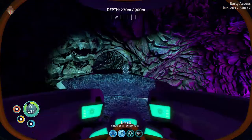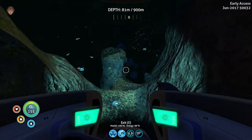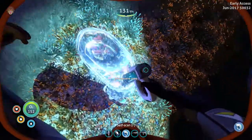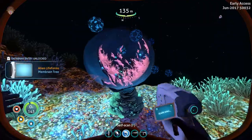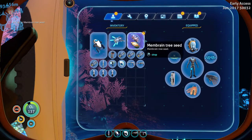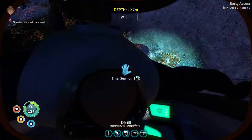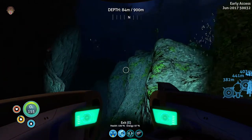Sweet! On to the next one — see you guys at the next biome. Welcome back! We're over here and what we need is one of these membrane trees. Let's scan it and cut it up — there we go, a membrane tree seed, exactly what we need. I'll grab another one to put in my containment facility. It's night time so I'm heading to the next biome.